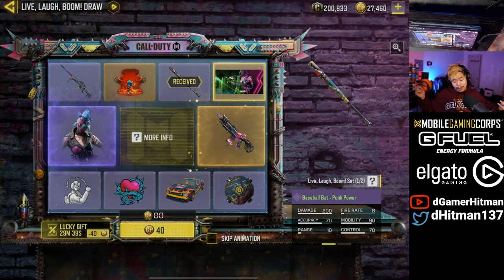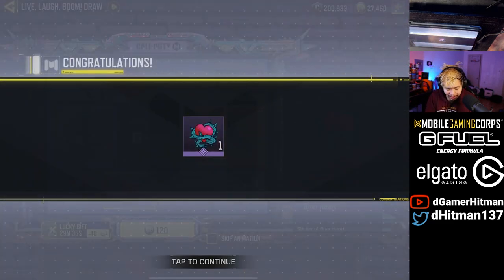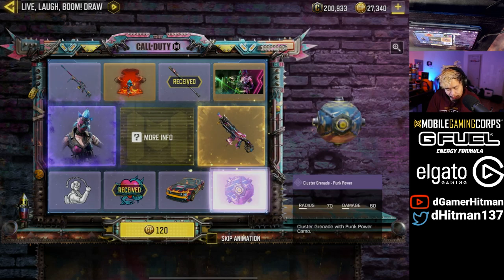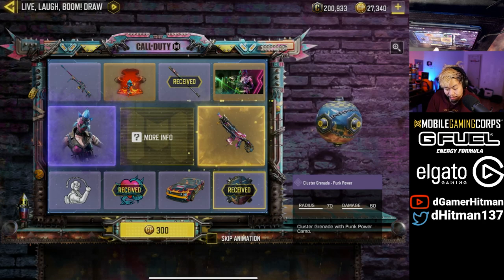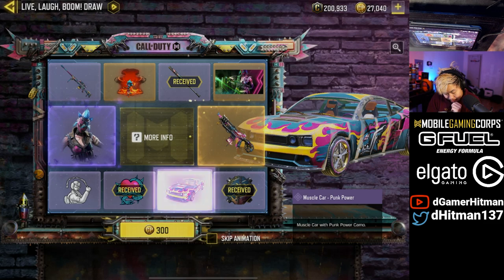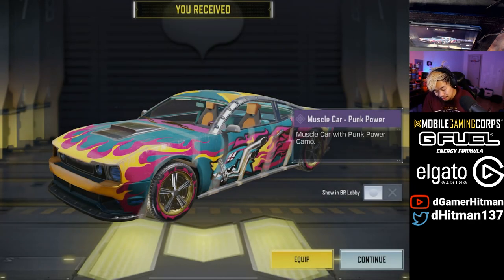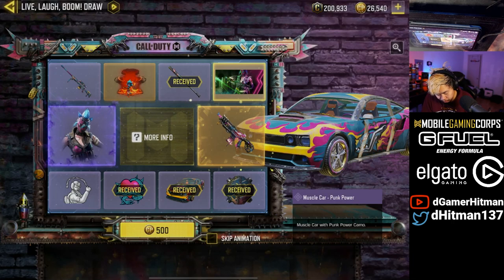I'm pretty happy about this deal. If you have a free-to-play account or even one with a little bit of CP, it might be a good deal to pick up two draws. I'm not sure the Peacekeeper is worth it for me since I already have the mythic Peacekeeper, but I'm gonna pull anyway. On the fourth pull I got a muscle car — that's actually pretty good. Let's see if I can get the character skin on the third pull.